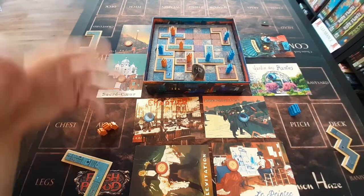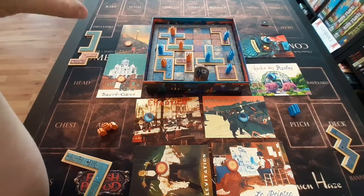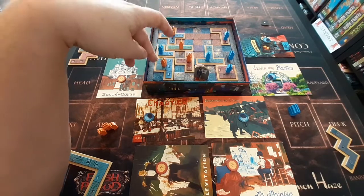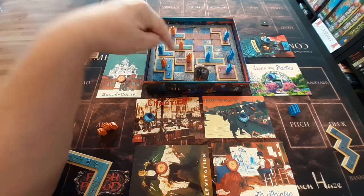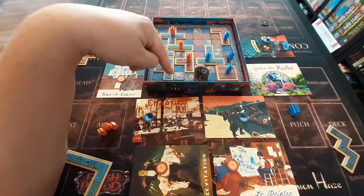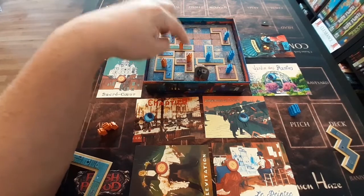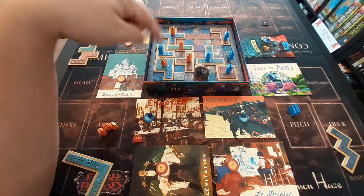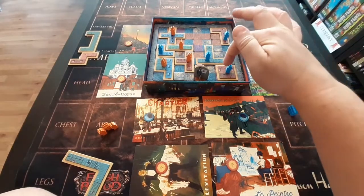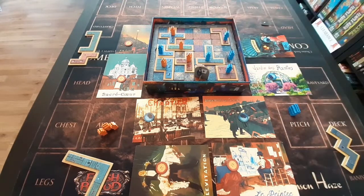You'd then also take a look at the largest grouping of buildings for each player — each player counts up the spaces in each of their connected buildings. For example here, these four buildings are all touching, so you'd count them up — that's 17 points for that grouping. Whereas blue would have a grouping of 11 points. So you'd work those out.